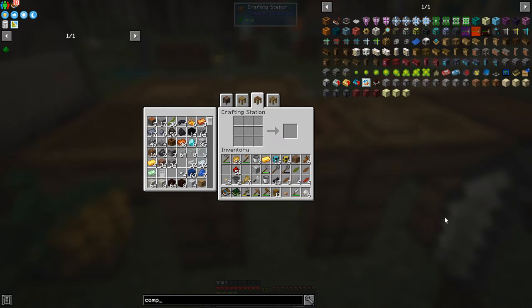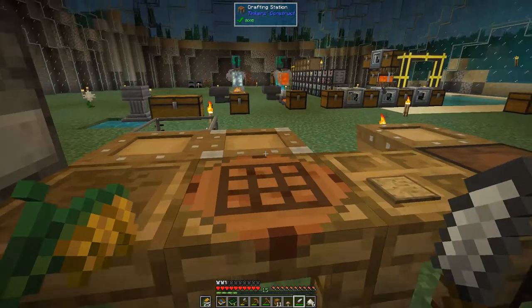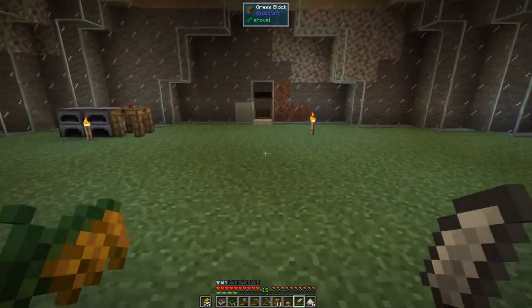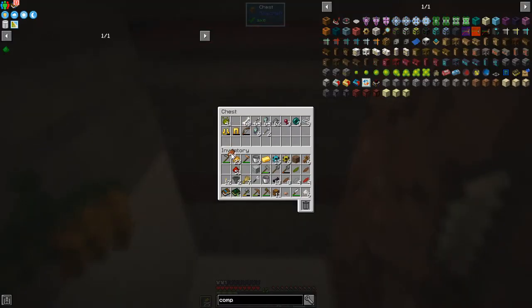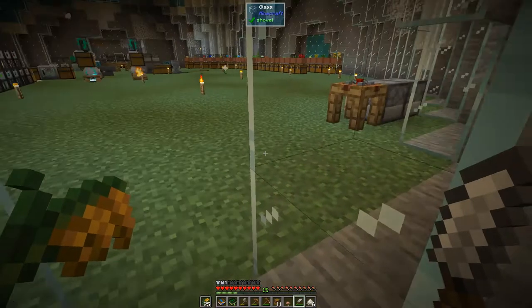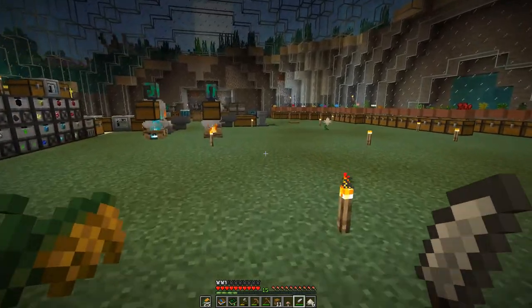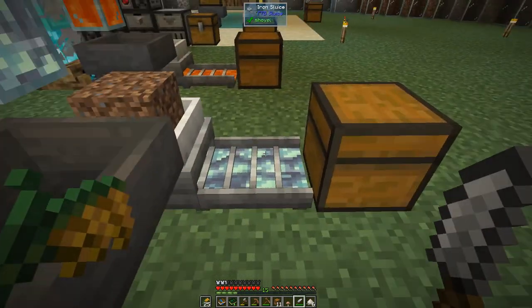Rich soil is what we need. We're missing some bone meal and some rotting flesh — that's no big deal. Let's go get the rotting flesh; the bone meal will be in one of the chests over here. The mob farm is doing reasonably well — we've got plenty of rotting flesh. We'll make two of these. We've got plenty of bones — we can just grind those up.